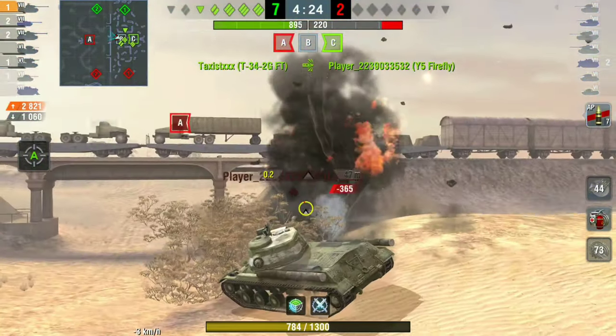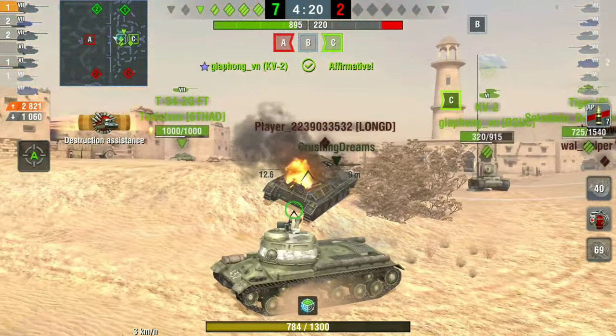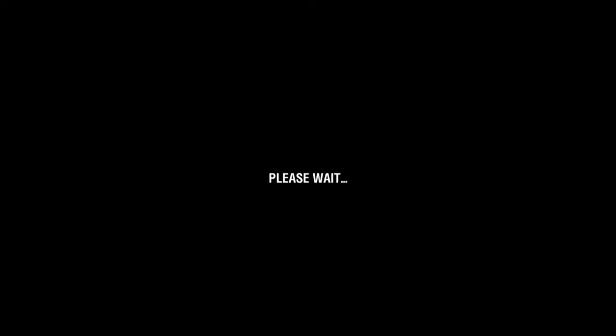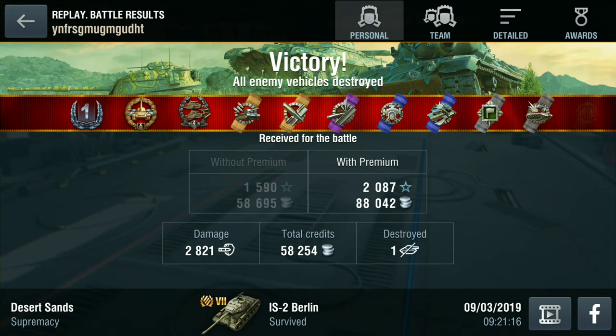That battle we block 1,000 damage and do 2,800 damage, making about 50–60,000 credits. So that is the IS-2 Berlin — not a bad tank, average tank, just a standard IS. If you are a collector, 5,000 gold is not really too bad. I hope you enjoyed the video, I'm Migi 69 and I'll catch you soon — bye bye.